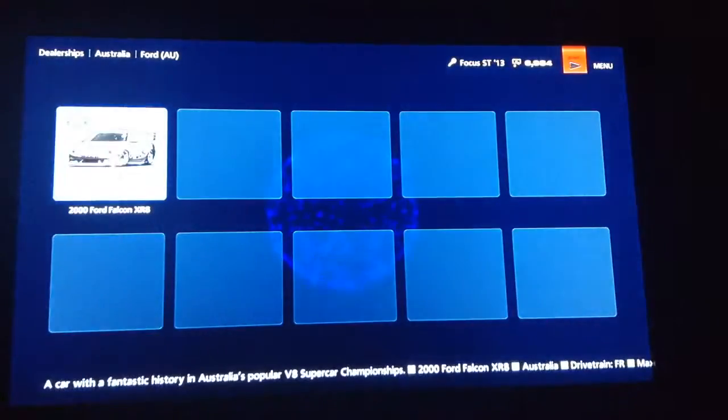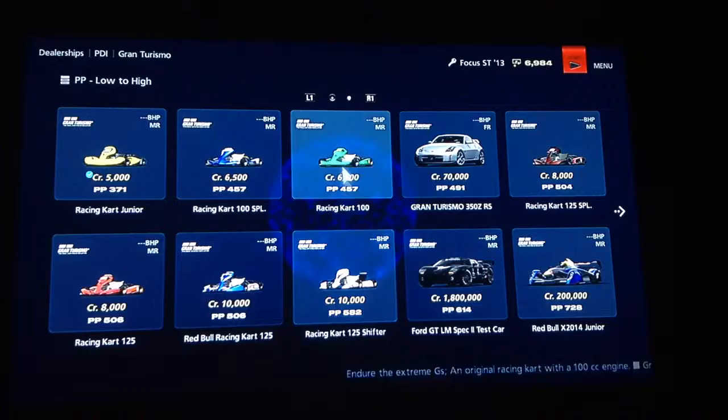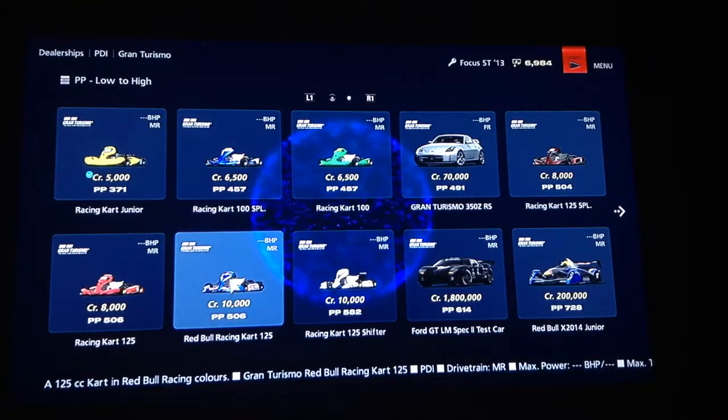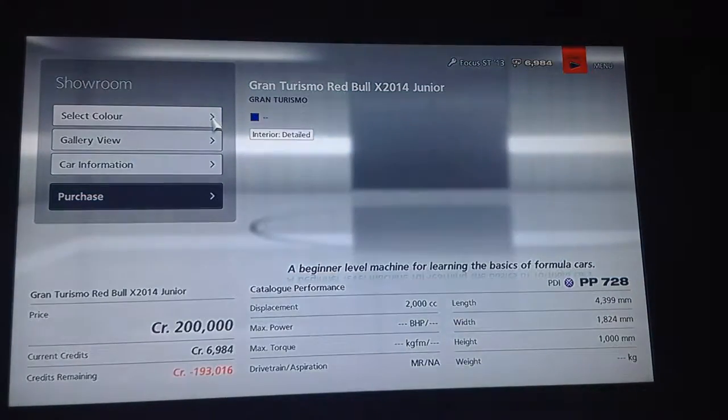We've got Ford AU — so we just have the Ford Falcon. Gran Turismo — so we have karts. On the old Gran Turismo you could just get standard karts, the junior ones. Now you can get more powerful ones — you can get Red Bull Formula 3 trainers.